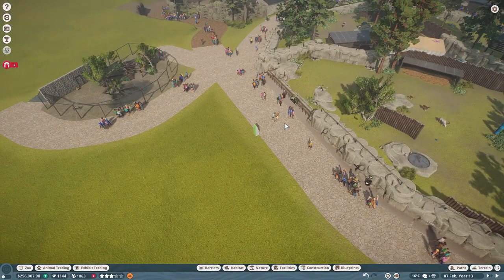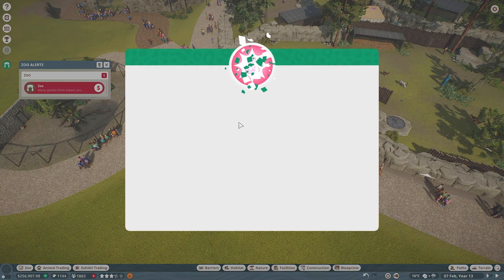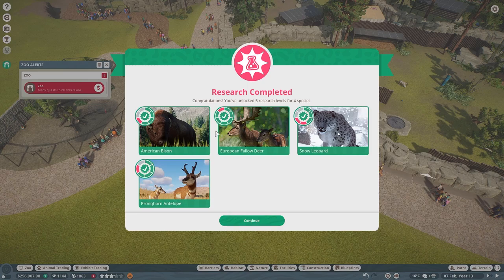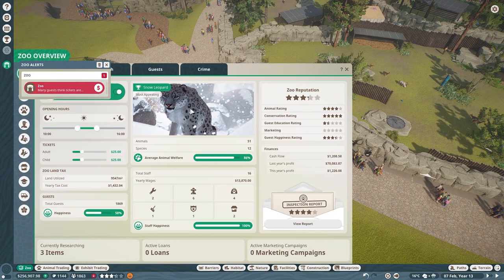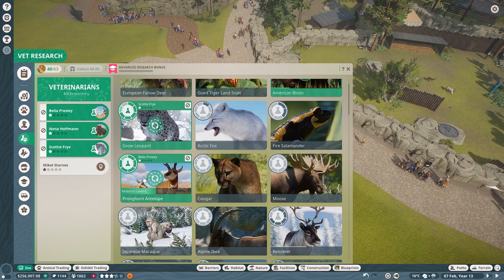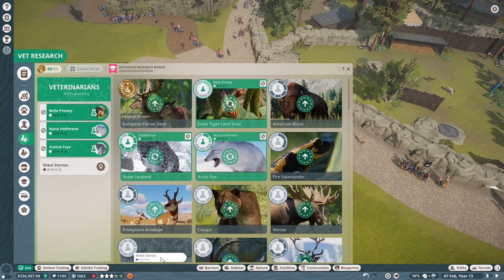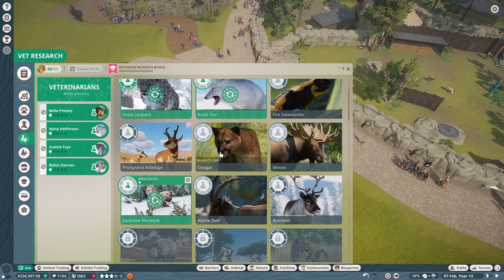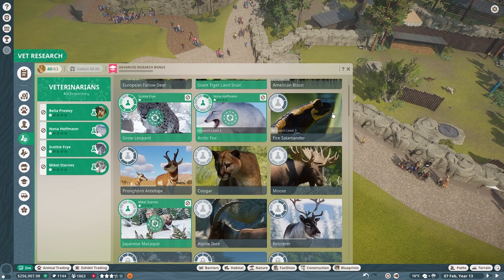What I want to do now is jump in — hold on, vet research. We've frozen. There we go — mini heart attack. Vet research is completed on all four of these guys, that's fantastic. We did not assign somebody to the Japanese macaques. So let's take you off of that and off of that — since we don't have those guys in the park anymore, we'll put you on that, the Arctic Fox, and then the macaques. And then we need to do the moose and the cougar as well.